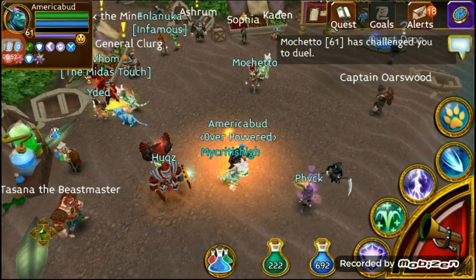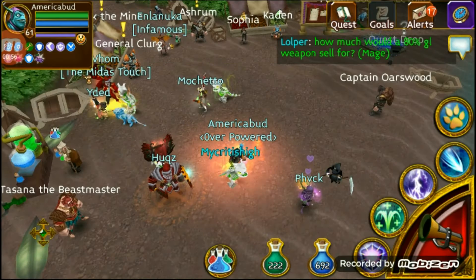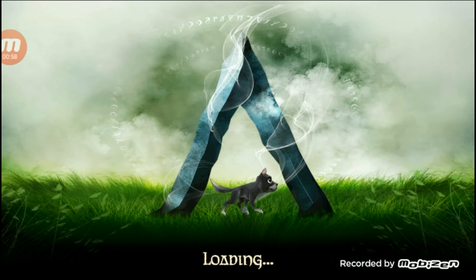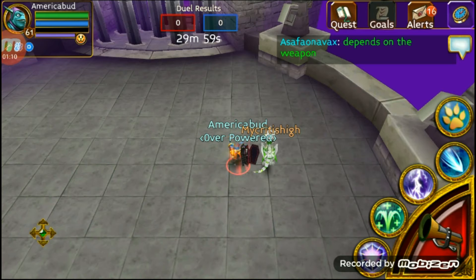Right after that shield, do not heal — because if you followed the guide right, you have invulnerability. At that point I know that I will be fully immortal for about two seconds, so I take those two seconds to fully charge lightning strike and use it. Now I have a chance to stun them with that.